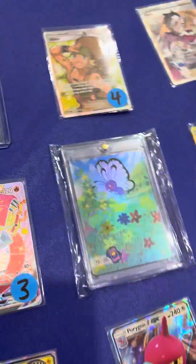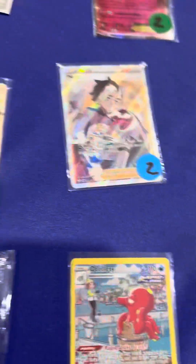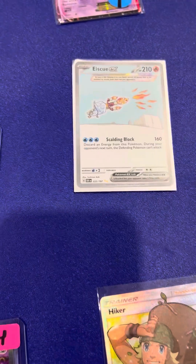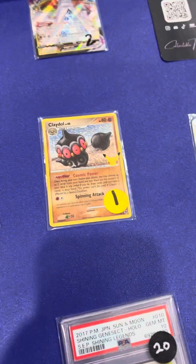We also got this Kabu, this Gordy, this Pierce, this Hiker. This Rubber Girl, this Mew V, Icycule, Gardevoir EX, Claydoll, and Gym Trainer.